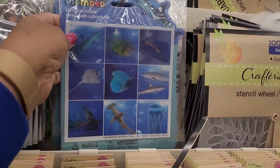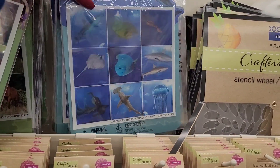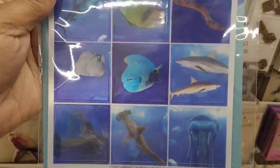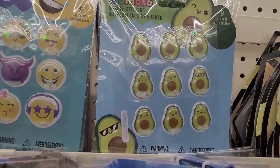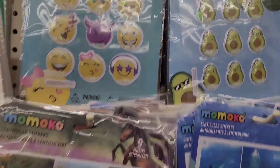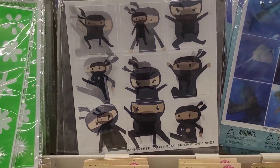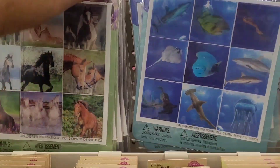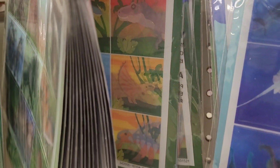They have these ones - you get nine - these are like the stickers that you move. Let me show you up close - you can do like this and they look different. They have those, and they have the avocado shakers, some horses, and little ninjas. And some more little prehistoric animals.